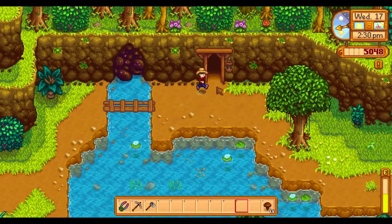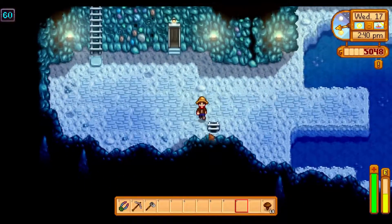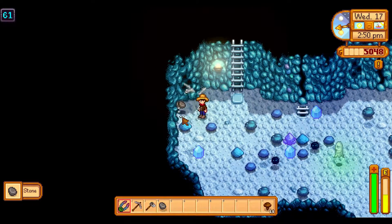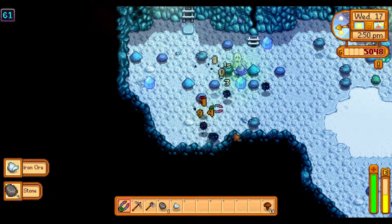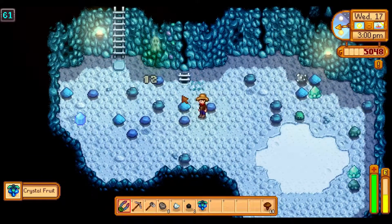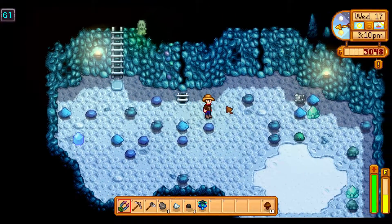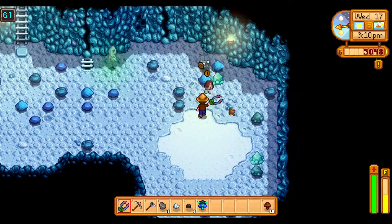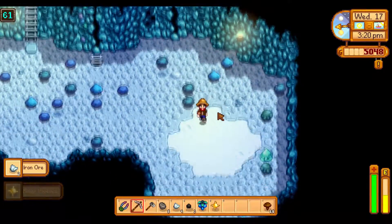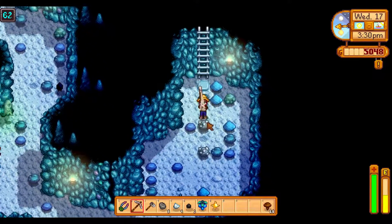Now let's get to the mines and get deeper. Level 60 we are — still in the ice caves. Some copper. Crystal berry — crystal berry makes some excellent wine. And some more iron. I will not stay for the infestation.